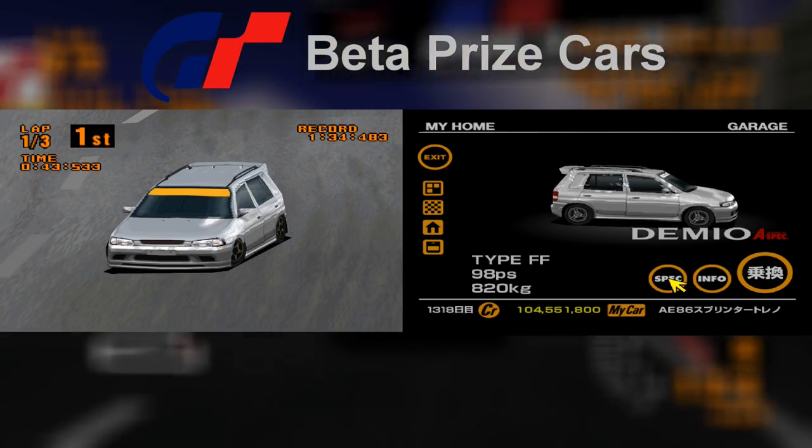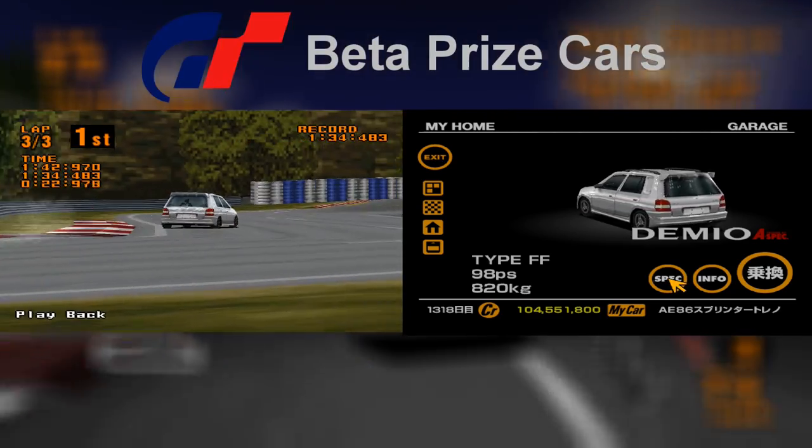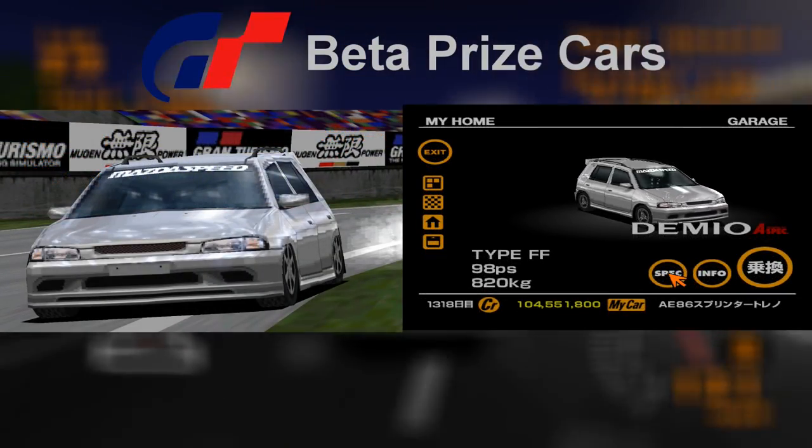We start on the test drive disc with the Demi-O A spec, which is the prize car from the Sunday Cup. The car originally had an orange strip across the windscreen and also had darker wheels. At this point in the game's development it had no racing modification.